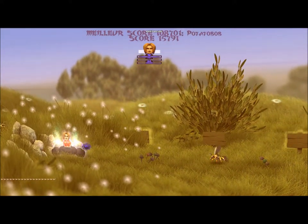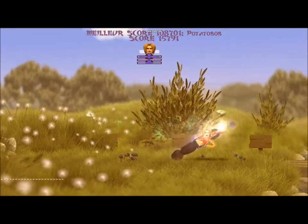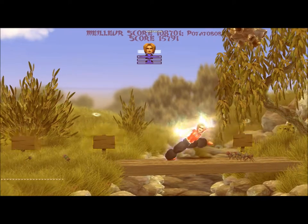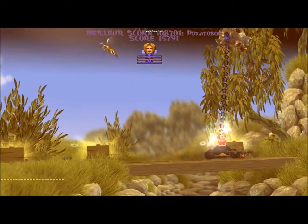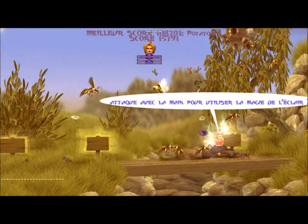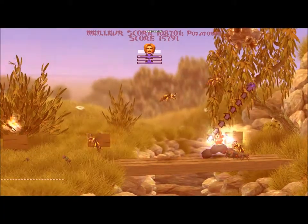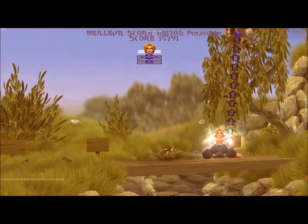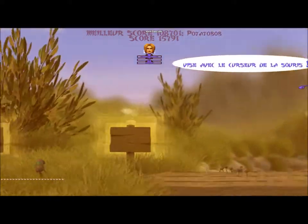I bet you want to see that power move, so I'll just show it right now. It goes with right-click. I need to catch my hand first. Then I throw lightning all around like this. There you go — lightning strike.